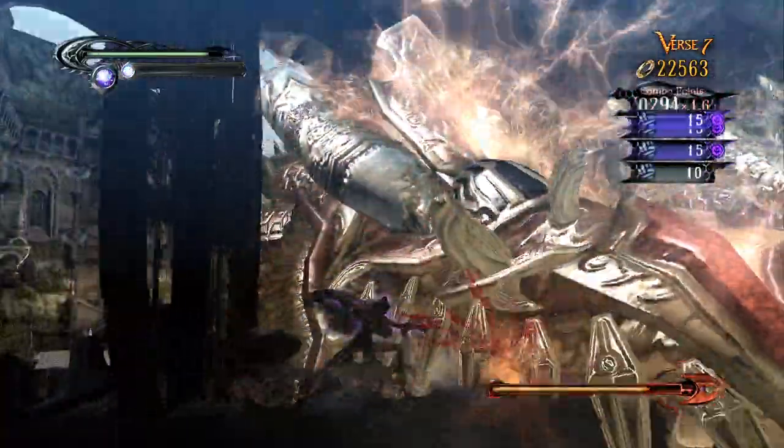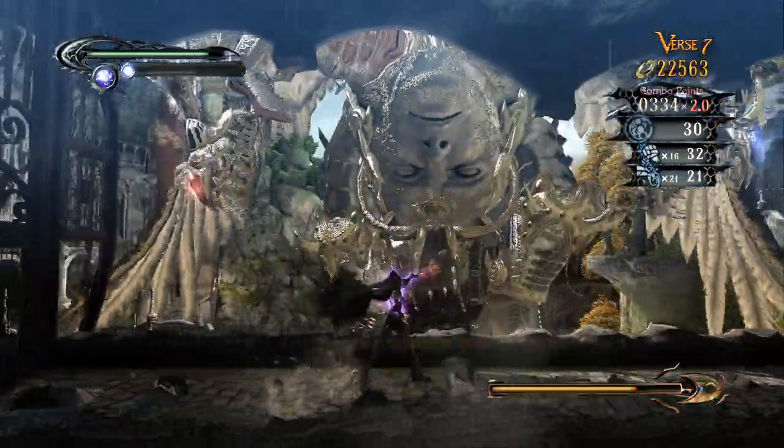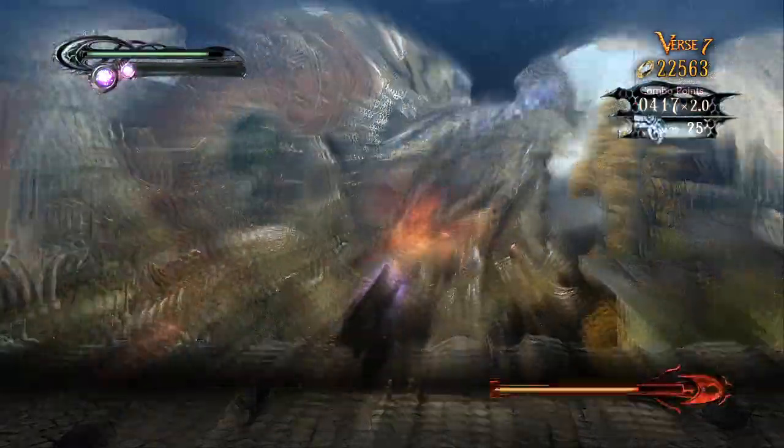His fourth attack is basically the two heads coming slamming down and then he breathes fire in between them. That's probably the easiest one to dodge of the ones that will actually help you get some more damage in on him.